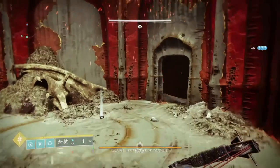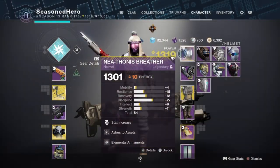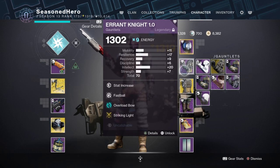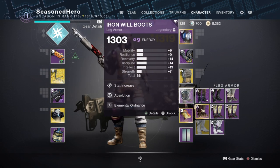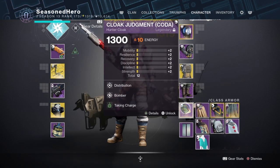Now with the main bases covered, let's look at the mods we are using and how they play within the build. For Head: Discipline, Ashes to Assets, and Elemental Armaments. Arms: Minor Resilience, Fastball, Overload Bow, and Striking Light. Chest: Discipline, Concussive Dampener x2, and Font of Wisdom. Legs: Minor Intellect, Absolution, and Elemental Ordnance. Cloak: Distribution, Bomber, and Charge with Light.